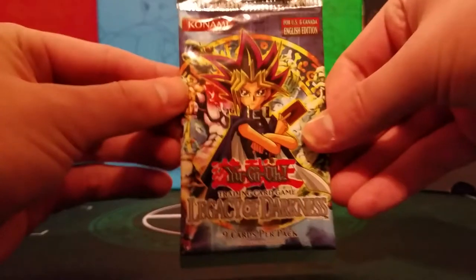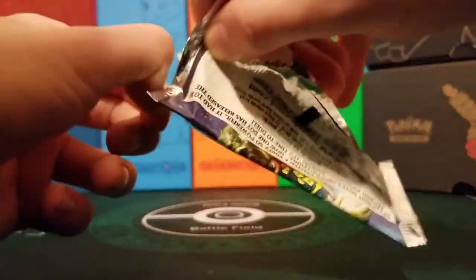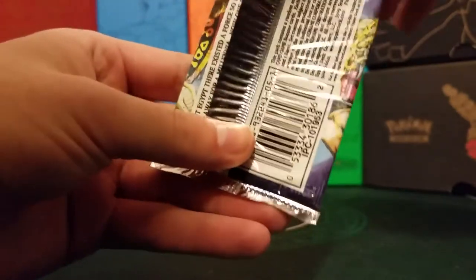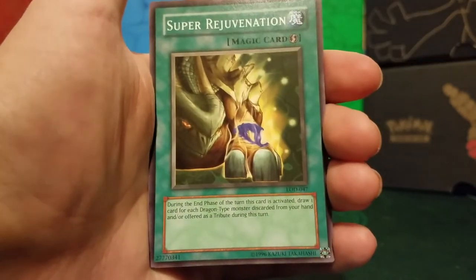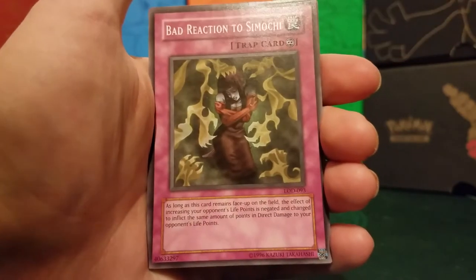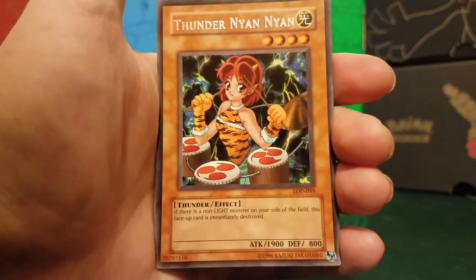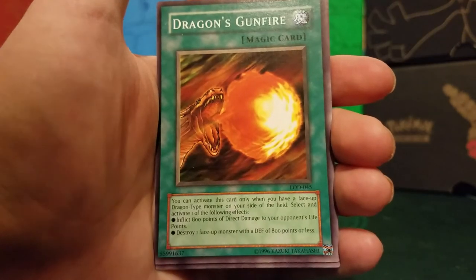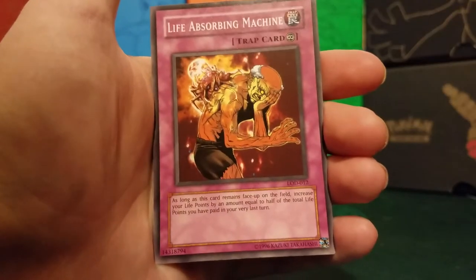Next set is Legacy of Darkness. I don't know what the cover card is — I forgot. Yamada Dragon — that was on the tip of my tongue. That would be a Spirit Monster; Spirit Monsters are pretty cool. We start off with Frontier Wiseman, Possessed Dark Soul, Super Rejuvenation — super good card — Bad Reaction to Simochi, and our rare is Thunder Nyan Nyan. Dragon's Gunfire, Wingbeat of Giant Dragon, Dragon Manipulator, and Life-Absorbing Machine.